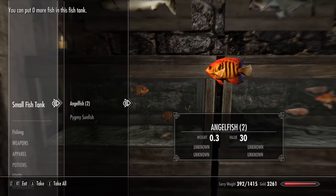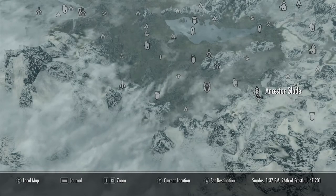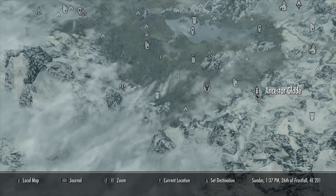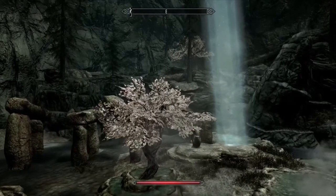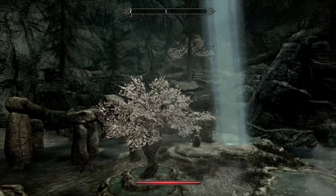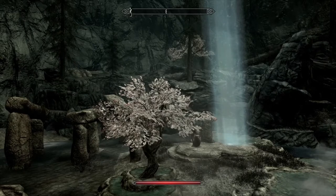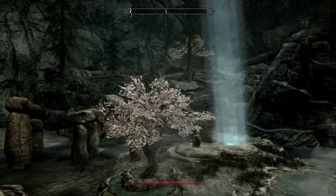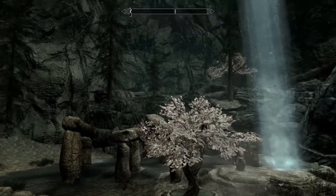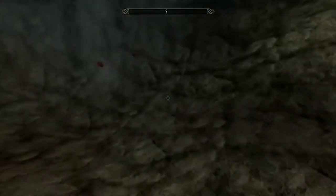Let's start the adventure with the Angelfish. Just to the east of Falkreath, you can travel to the Ancestor Glade. Under the waterfall in this magical location, you can find the Angelfish along with the Spadefish and Pygmy Sunfish, just near the waterfall. While you're here, collect all three types of fish and add them to your aquarium and fish hatcheries.